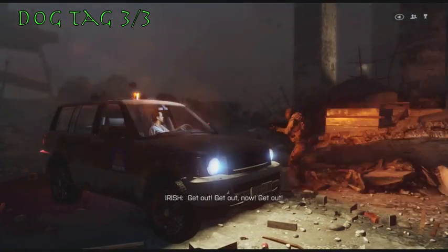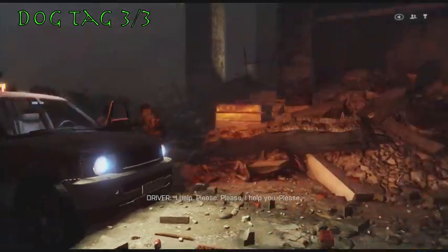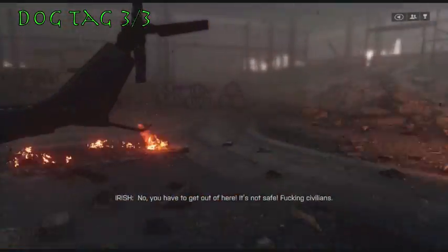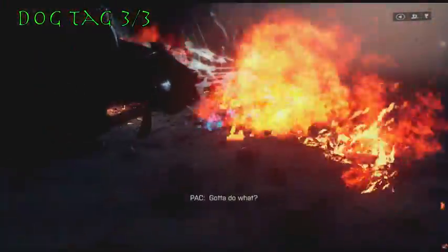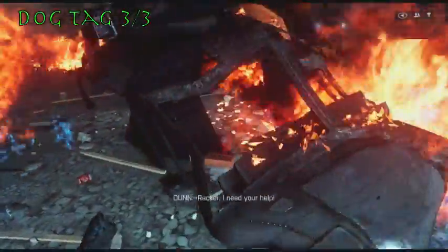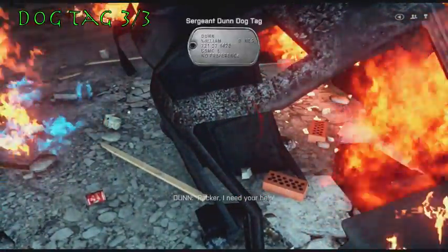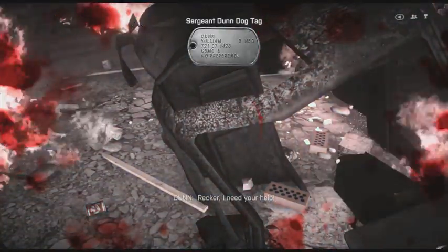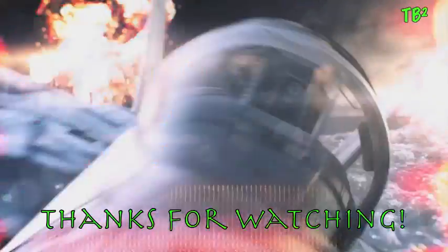Rolling on to our final dog tag and final collectible for the first mission. Right after the big plane crash, this guy down here is going to have his leg stuck under the helicopter and you're going to have to cut it off — but instead of cutting it off, just let him bleed out. Collectibles are more important! Go ahead and pick up your dog tag, which is in the passenger seat of the plane.